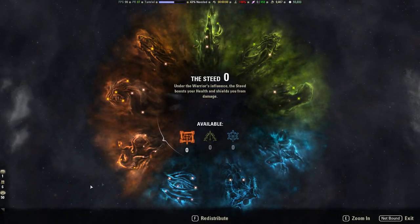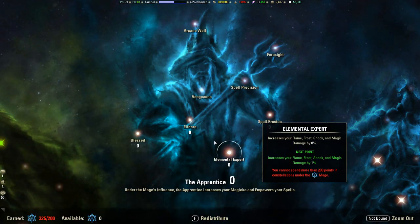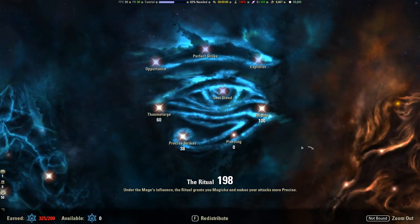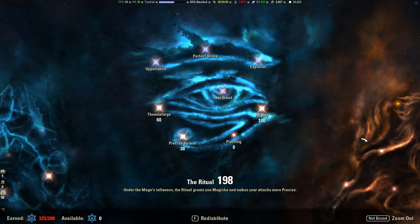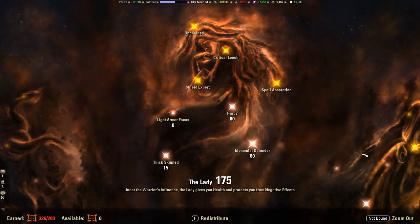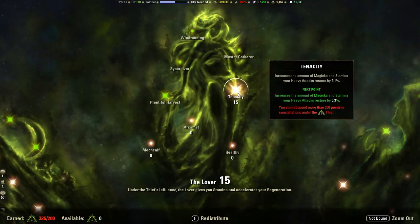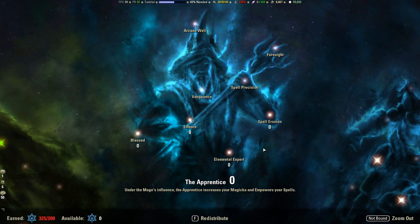Last but not least, CP. I'll give a layout for max-level CP which is 600, then talk about what to do if you don't have max CP. We have: none into the Apprentice, one into Melee Weapon, one into Bow, 60 into Thaumaturge, 38 into Precise Strikes, and 100 into Mighty. Then 15 Thick Skinned, 80 into Hardy, 80 into Elemental Defender, and 25 into Quick Recovery. For the green tree: 100 into Warlord, 36 into Sprinter, 15 into Tenacity, and 49 into Tumbling.